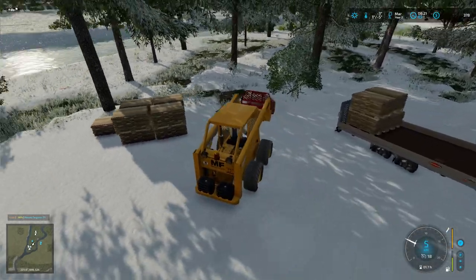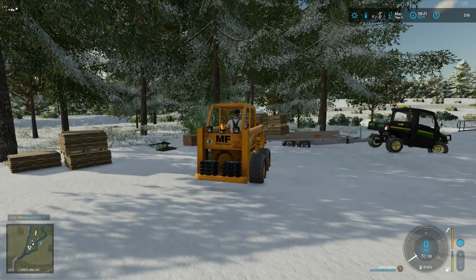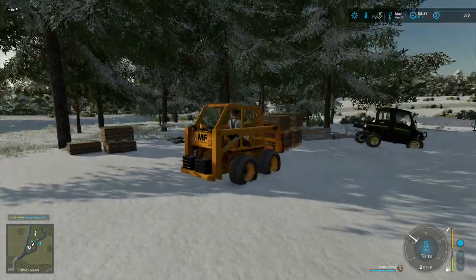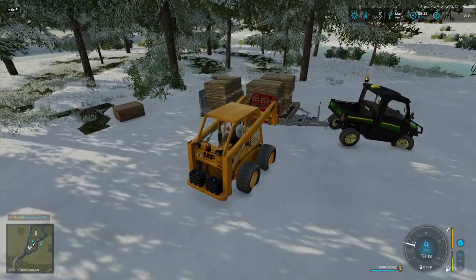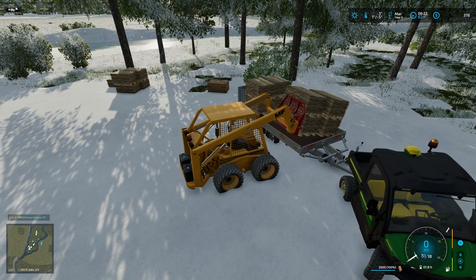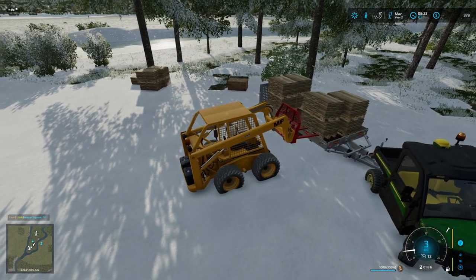I definitely want to get the furniture pallet on there. I should check if there's more furniture down below so let's load up four more. I see a problem — I should have loaded from the front right from the start. Let's start with this — they're not letting go for some reason. Okay, I've got two of them to let go. There we go.